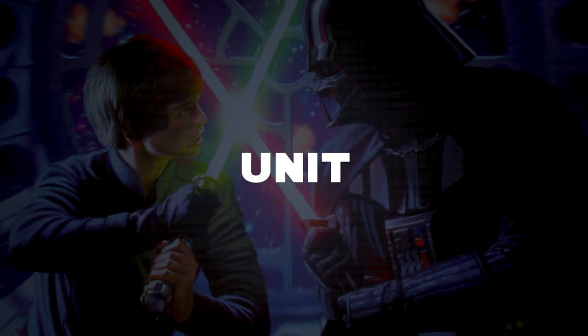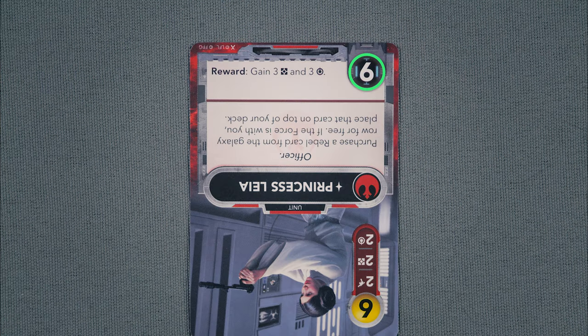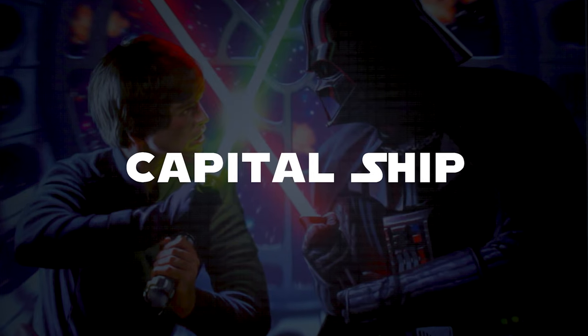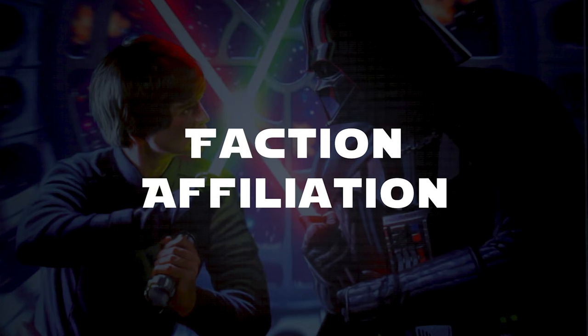Card Anatomy. Unit cards show: Resource Cost, Attack Damage, Resources Generated, Force Generated, the Title, Unique Symbol, Traits, Ability, Attack required to be defeated during bounty hunting and sabotage, and the Reward for defeating this card in the Galaxy Row. Base cards show: Faction, Unique Symbol and Name, Ability, and Hit Points. Capital Ship cards show: Resource Cost, Attack Damage, Resources Generated, Name, Hit Points, and Faction Affiliation.